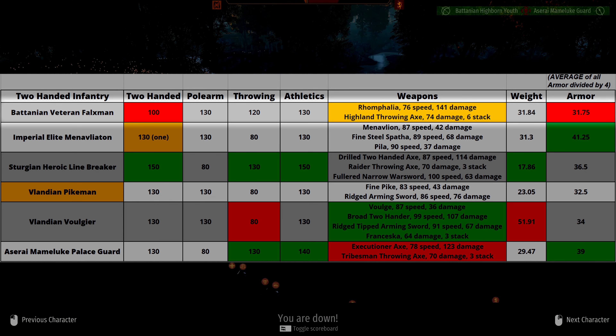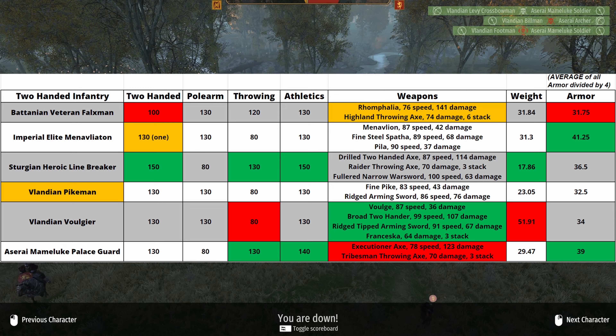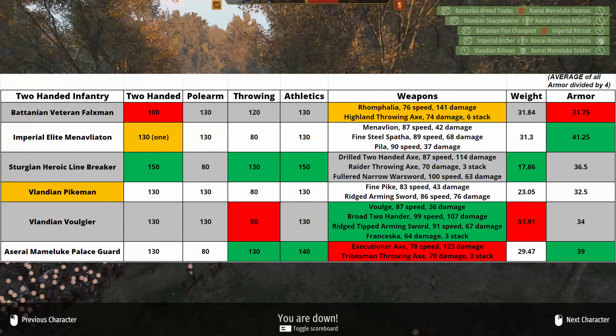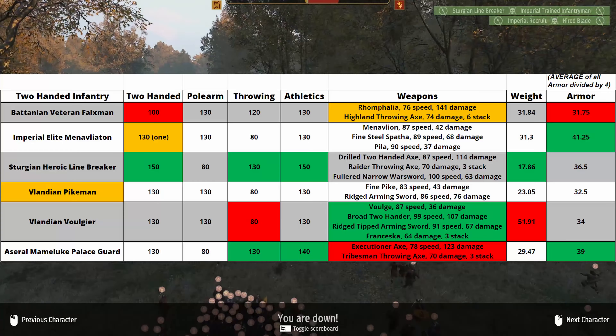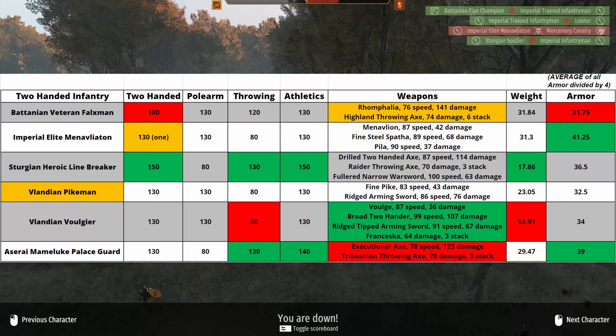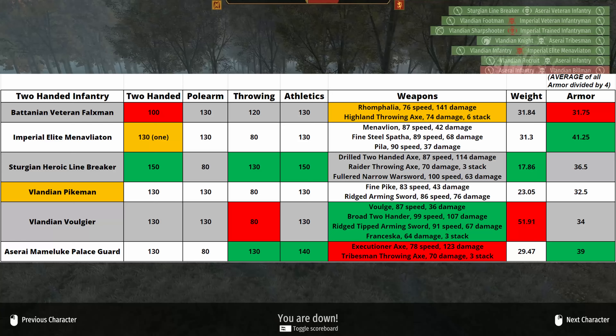Straight off the bat, the Batanian Veteran Forksman is the only unit with less than 130 two-handed skill. For a unit that predominantly relies on two-handed weapons, this is awful. The rest of his stats aren't terrible, but you can write him off just for that. Also he's got the least weapon variety, along with the slowest weapon and the weakest armor. Honestly, the Batanian's answer for a two-handed shock infantry unit is atrocious.